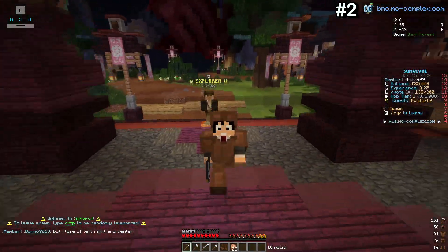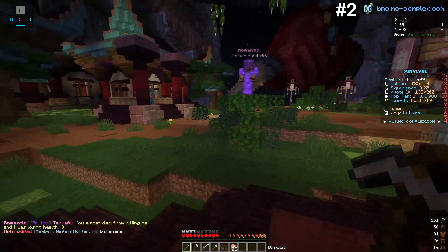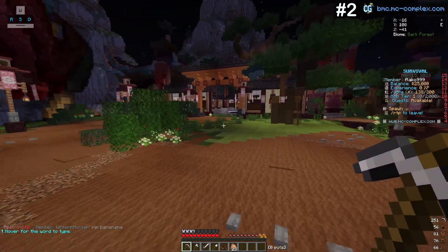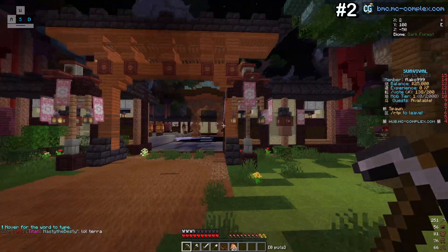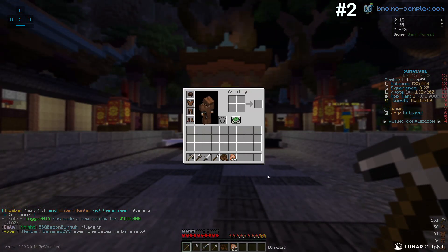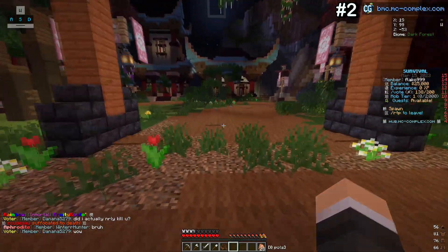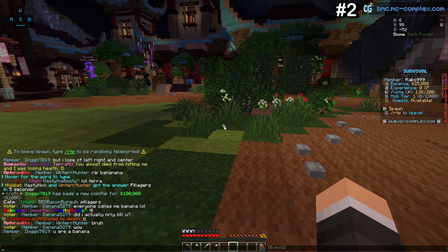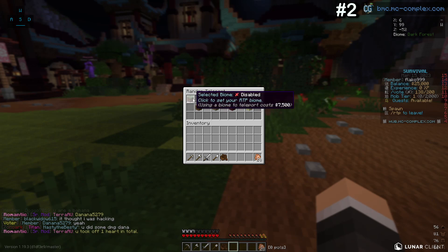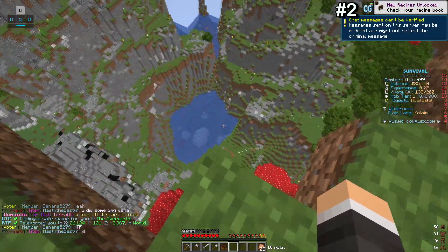The second server for today's video is Complex Network. I already featured this server on my top five best prison servers video, and it earns the second spot because this SMP mode is really fun. At early startup, you get starter iron tools, one boat, cooked chicken, and starter leather armor in your inventory, which is really helpful. To start your journey, simply use the /rtp command.